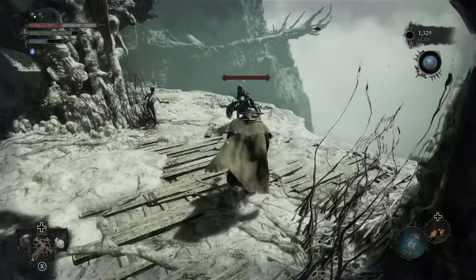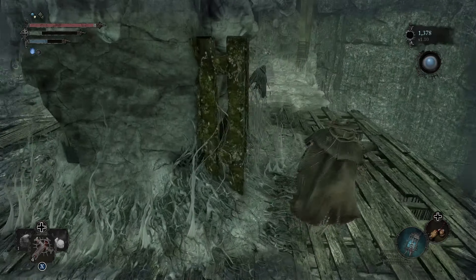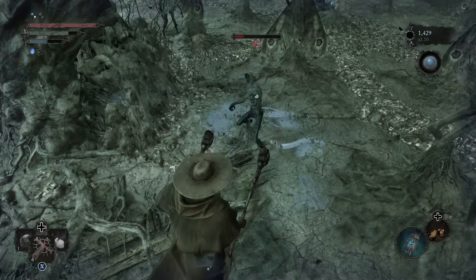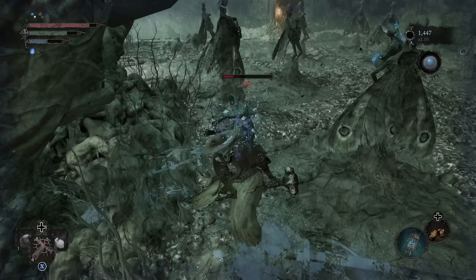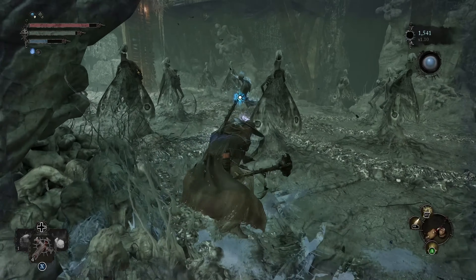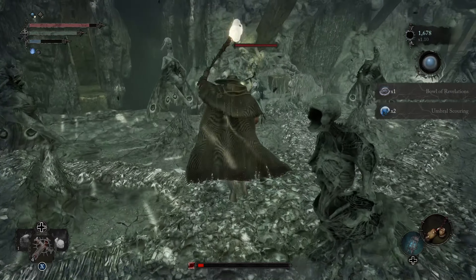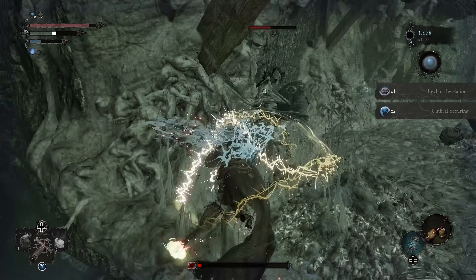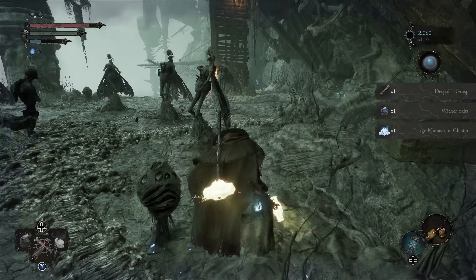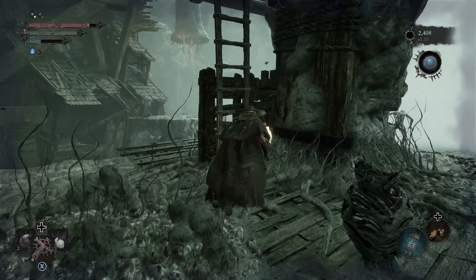We're gonna run straight for this wither mage, and then go around and take out the enemy over here. Now, one of these butterflies comes to life, but we don't actually have to get close enough to it — we can avoid it completely if we're smart. She dropped Despairous Grasp. That's nice.